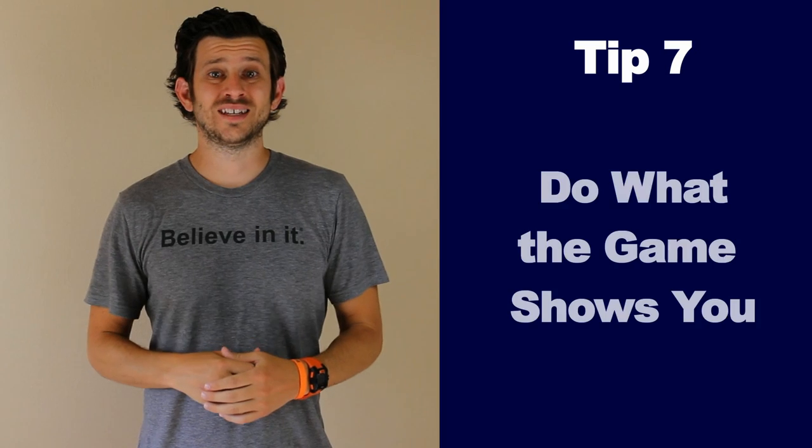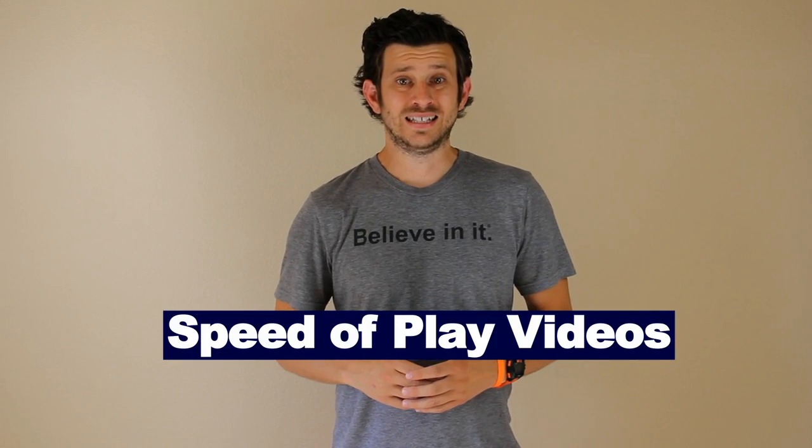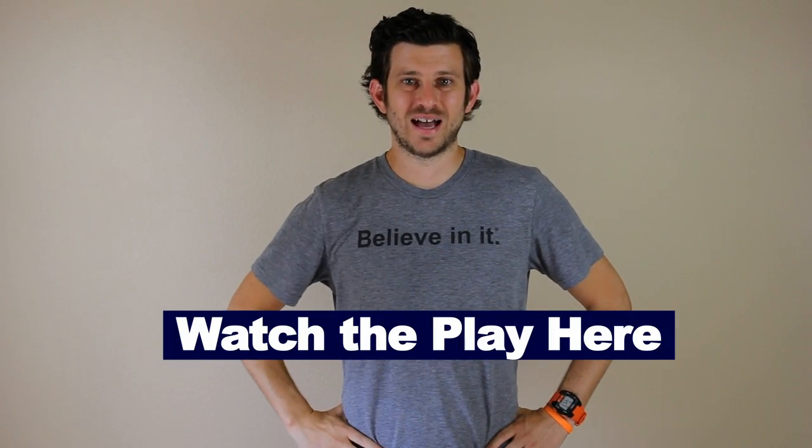Tip number 7: Do what the game shows you. You need to be smart and know what to do with the ball before you get it — do this by checking your shoulders before receiving a pass. Robbie Keane of the LA Galaxy is a perfect example. He makes it look easy by doing what the game shows him. In one play, he checks his shoulder, sees space, turns, nutmegs the defender because they opened their legs — he didn't force the nutmeg — then looks up, sees the goalie out, and chips him. Because Robbie Keane does what the game shows him.